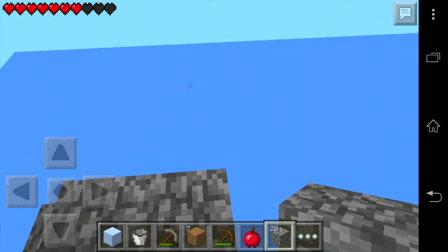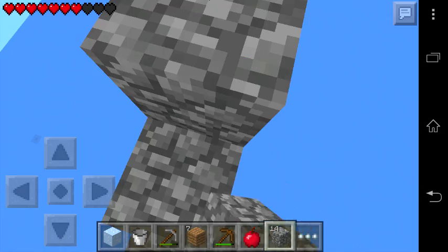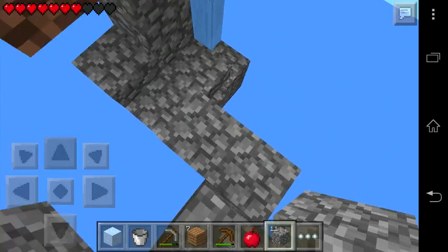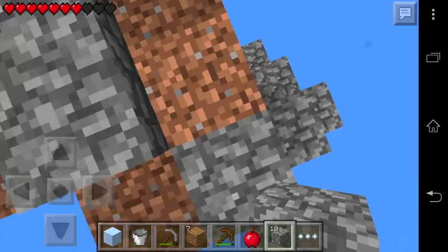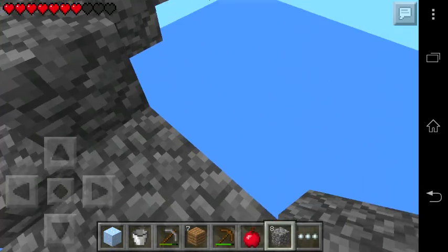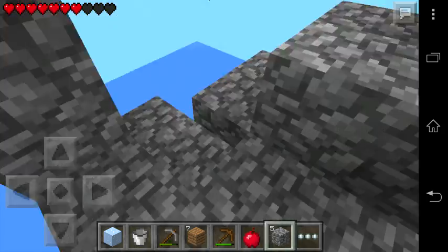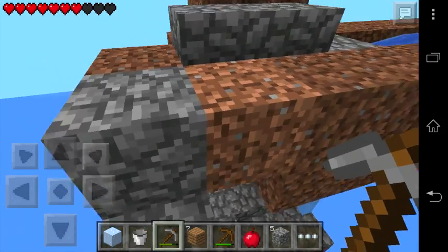Now we place one here, one over here, and one here — like that. Awesome, we got our stairs! Let's put this little one over here so we won't fall down. Let's check — yeah, we won't fall down. Just go like this and place the remaining ones. Now we have fully working stairs — we can climb up and down!